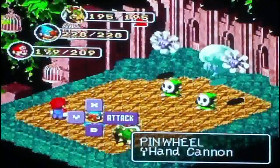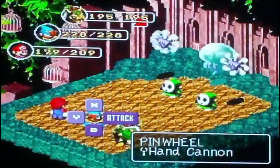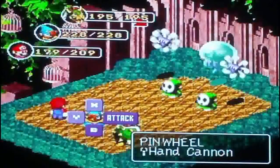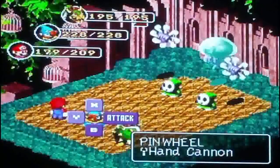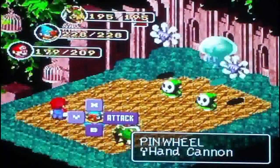The next enemy is a Pinwheel. Pinwheels have 99 HP. They have the spell Static E. Weak against nothing, strong against Thunder, Fear, Poison, Sleep, and Mew. Attack is 120, Defense is 90, Magic Attack is 70, and Magic Defense is 66.